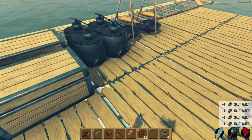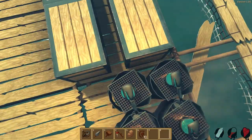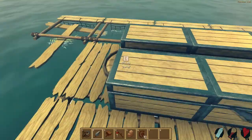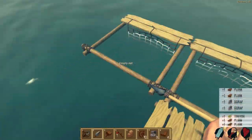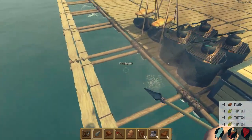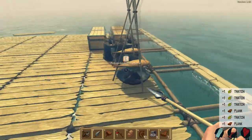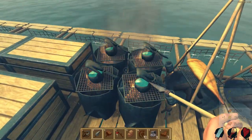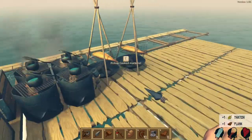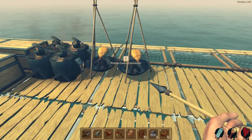If you haven't played Raft yet, a couple things will make your experience easier. First, build a quadrant of water purifiers — four water purifiers pretty much fill up your water from low levels to pretty damn good. You need four for that. Also build at least two cooking stations.